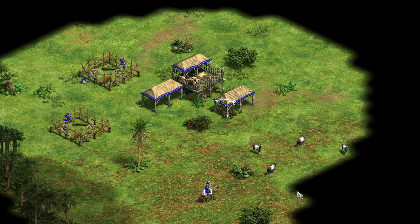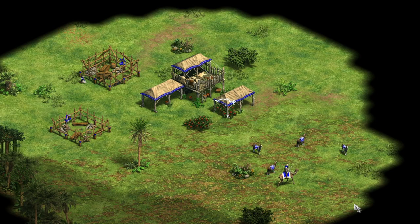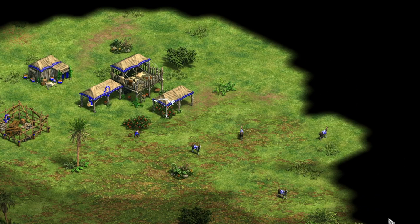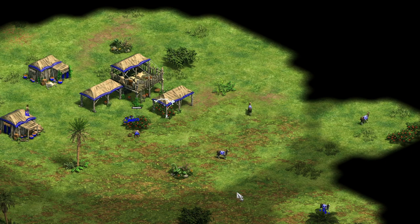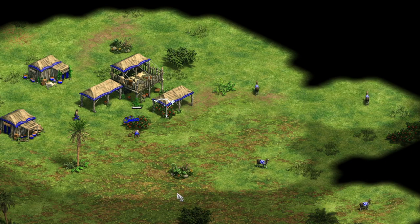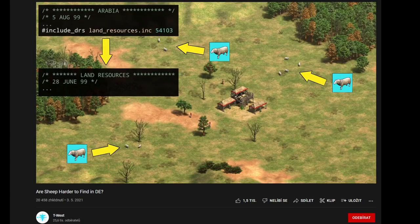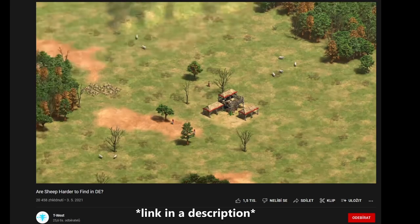To be fair, it will take some practice to execute everything perfectly. Resources will feel very tight at the beginning — you will need to chop straggler trees to get enough wood for a lumber camp — but in the end it will be worth it. I recommend looking at some build orders online; there are plenty of them. There is a great video by T-West where he talks about possible spawn points of your herding animals around the town center.